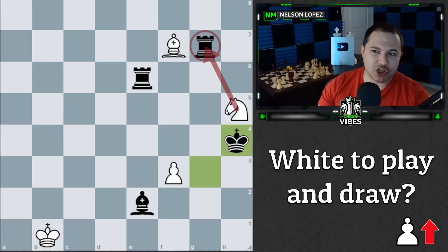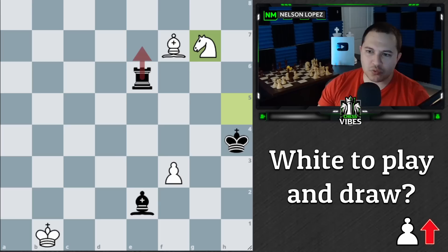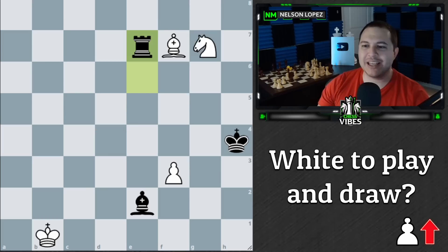The move is knight takes g7. It's pretty interesting because normally when you line two pieces up against a rook, you have to be really careful because the rook is going to just attack them and you can't save them both. For example, if you move the bishop, you lose the knight. If you move the knight, you lose the bishop. However, in this case, we have the nice move knight to f5 — another fork — which saves the position. And because of that, rook to e7 is not a viable move.